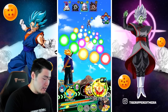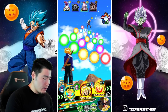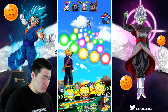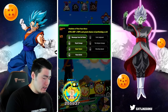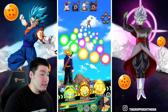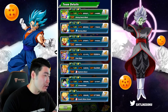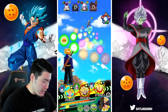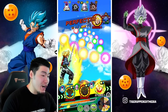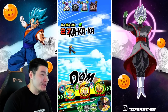Trunks gets a massive, massive attack boost when you can stun and seal the enemy. We stunned and sealed Tagoma here, which means we'll be getting a very big boost against him. Let me quickly check who has better links with the AGL Trunks — I think we want to link him with the STR Trunks. And we get one more link with the STR Trunks. Defense is 144K — not too bad.